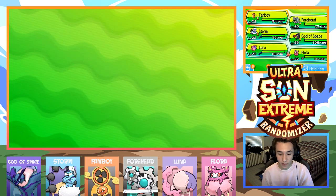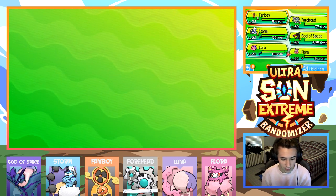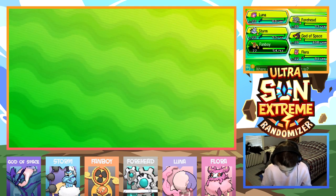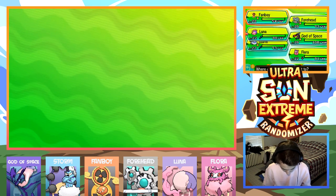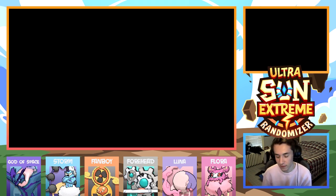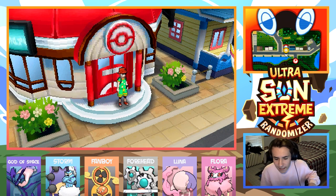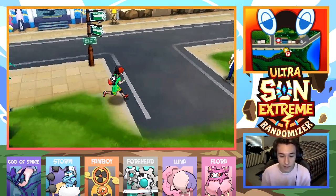The goal for today is to use some of our new party members, like Flora and Luna. I'm trying to move them but it's kind of hard when I can't see the screen — I'm doing it on the bottom screen. Let's put Flora right up there. Alright, it wasn't as hard as I thought. We've been using Storm a little bit, so Storm's last priority right now. Let's go into Diglett Tunnel.